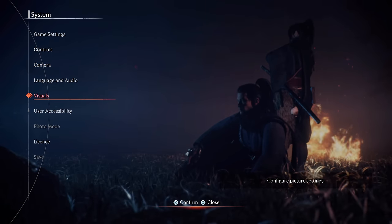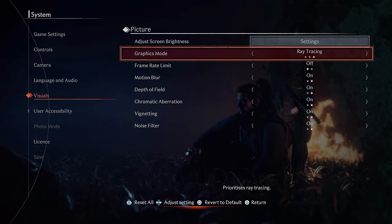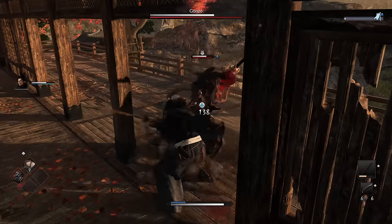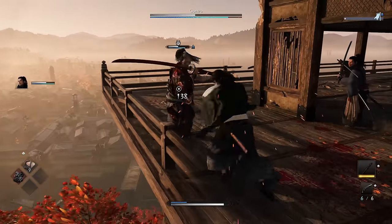Moving over to the Visuals tab, the ninth setting is to turn off the frame rate limit if you are using the Graphics or Ray Tracing mode. This will result in frame rates higher than 30fps, though performance will be more variable as your maximum frame rate count is going to be higher whilst the minimum remains the same.